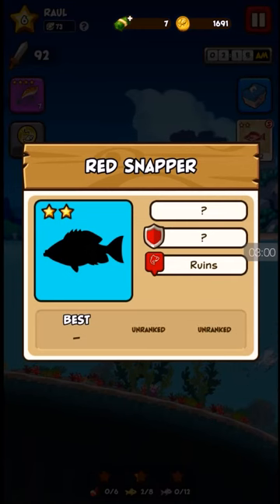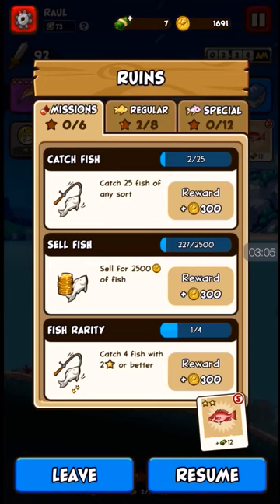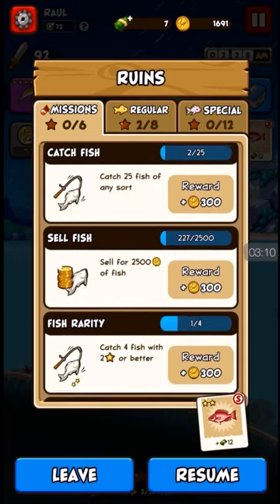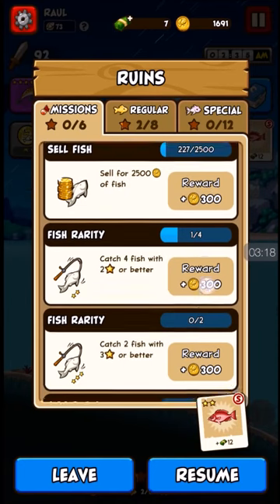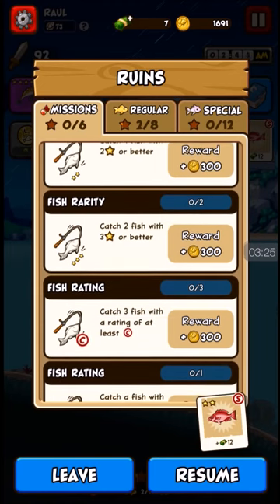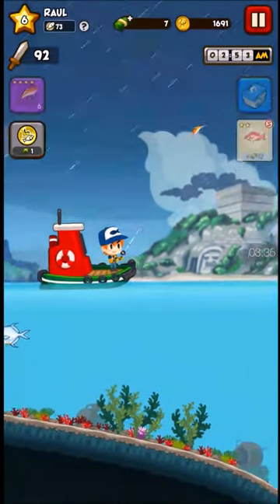Our target is a red snapper. We're actually trying to do these little stars — we're doing these missions. We need to catch 25 fish, sell 2500 coins worth of fish, catch a fish with 2 star or better, catch 4 fish, catch 2 fish with 3 star or better, catch 3 fish with at least a rating of C, and catch a fish with at least a rating of B.